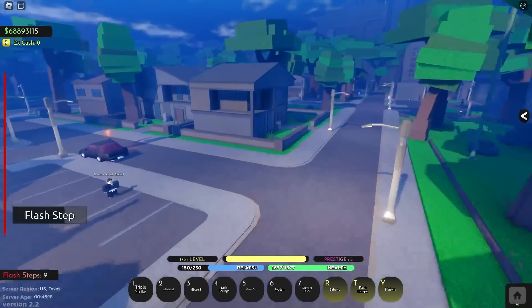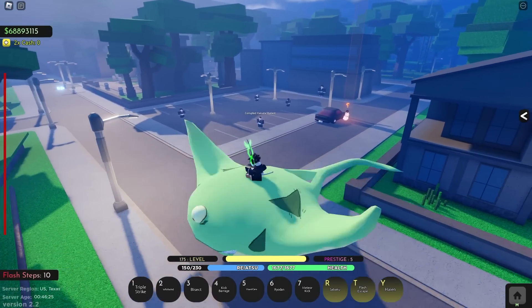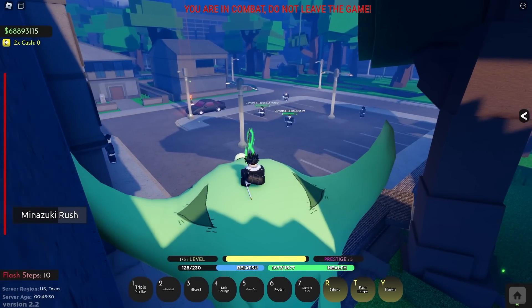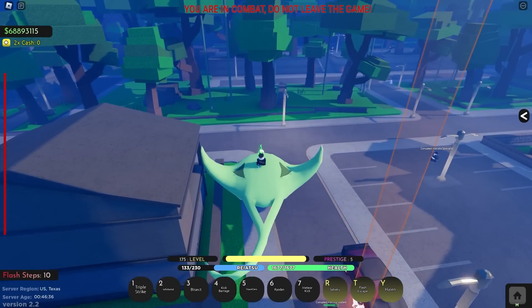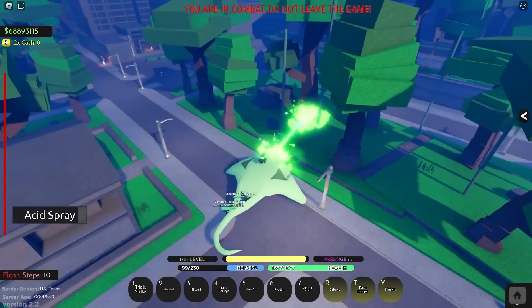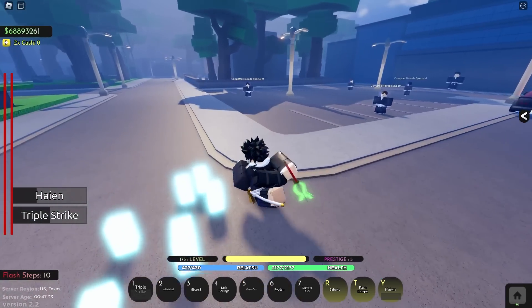You can flash step with it but you can't jump. This thing also has its own move - if you click Z you can do the Minazuki Rush yourself, it's just the same Z move except now you're on it. You lose the Dive Bomb move though - clicking X does nothing. If you click C you get the acid spray, but I ended up misaiming it.